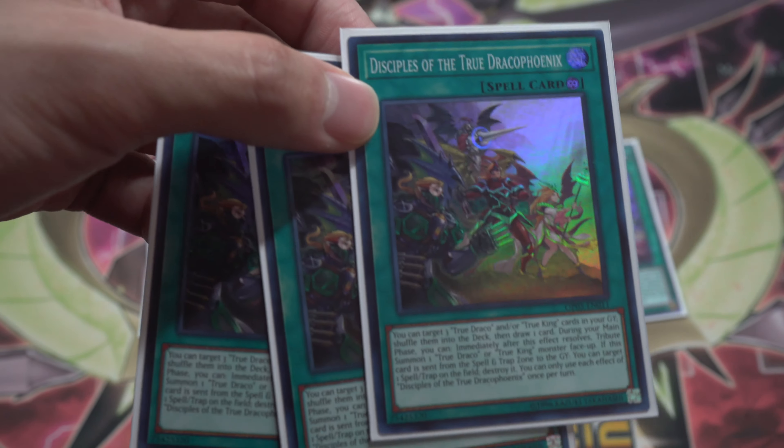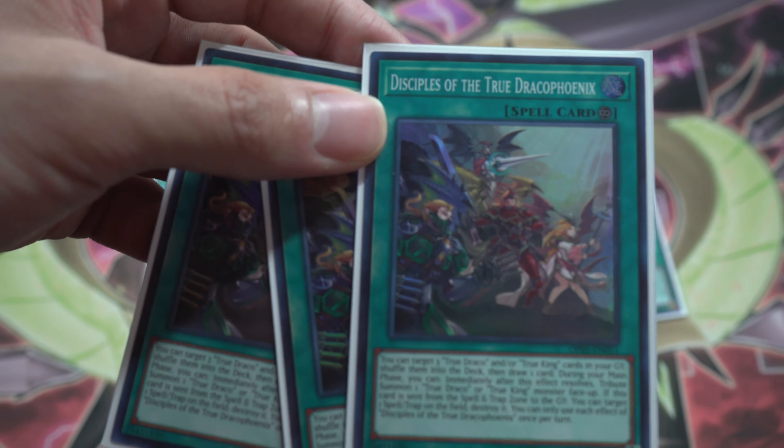The brother of Heritage is Disciples of the True Phoenix. It's great in late game — it shuffles three True Draco or True King cards back to the deck and draws a card. Same effect where it gives an additional tribute summon and pops your opponent's spell or trap. We also play one Upstart Goblin, Spell Book of Secrets — which searches out the blue boy spellcaster monster or Spell Book of Knowledge — and Knowledge lets you draw two if you send a spellcaster or Spellbook card from your hand. Magician's Souls is never dead.